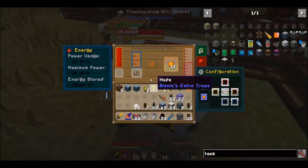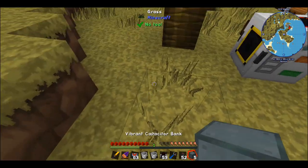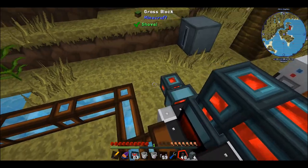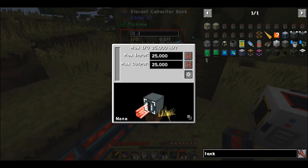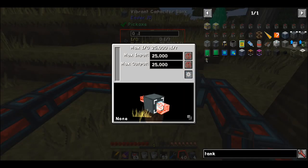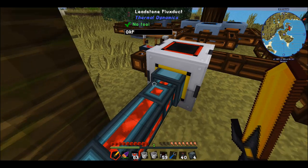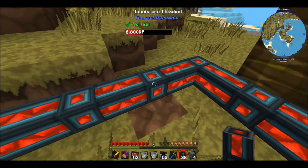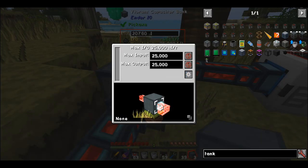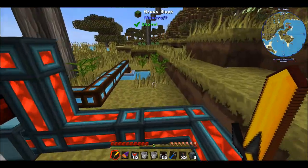I can now get rid of this sterling generator since the system has a fair amount of power. I'll get myself a capacitor bank, stick it down here, and connect up these compression dynamos. I'll click on it to make it an input on the front, and configure it to output from the back. Right clicking the conduit to make it an input and output — there we go, it's now getting some power. You're probably wondering about the rosin in here — what are we going to do with that?